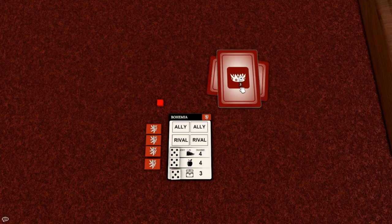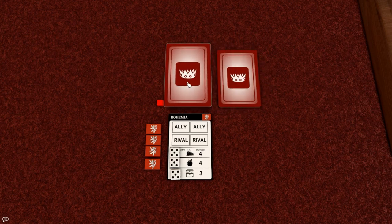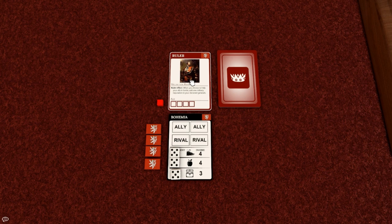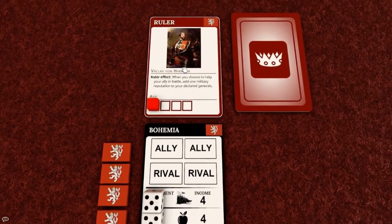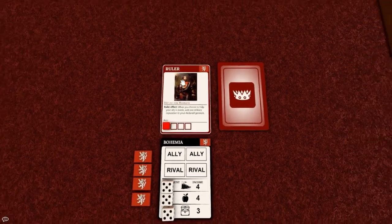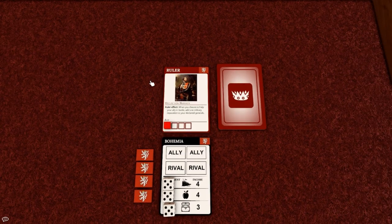Let's take a look at the Ruler card. There are 24 ruler cards in the game, 3 for each state. At the start of the game, the player will draw a random ruler card from their state and place it above the state card. After that, place the age counter on the first slot. When the age counter reaches the last slot, the ruler will die and the player can draw a new one from their own or their ally's ruler pile. Every ruler also has a special effect.